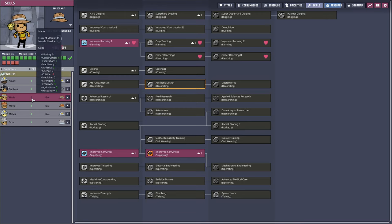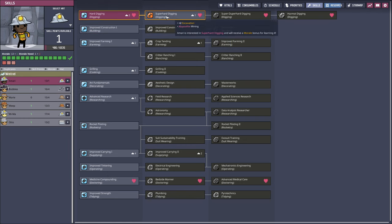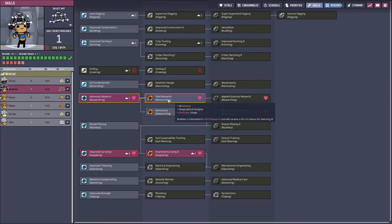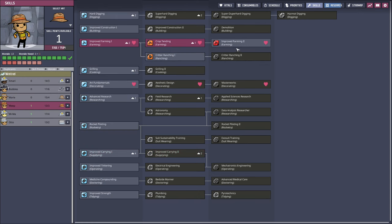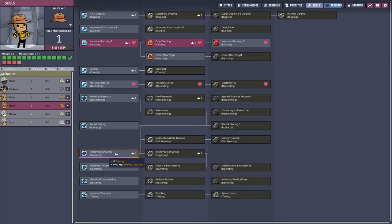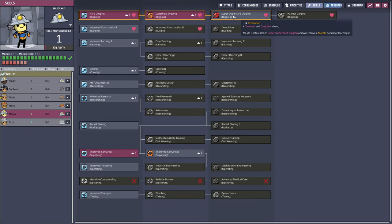How are our skills coming? Marie's the only one not there — she should be a rancher by the time we end this episode. Let's get you digging out some more, Bubbles — yeah, you can do field research. Marie, we have to wait. Meet, you are... plus two agriculture — no, I'm gonna go improve supplying. That extra 400 kilograms is hard to pass up.